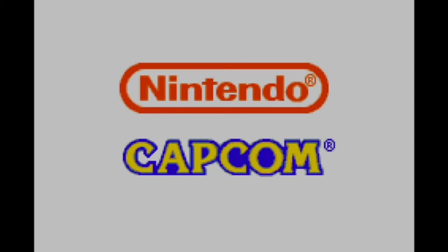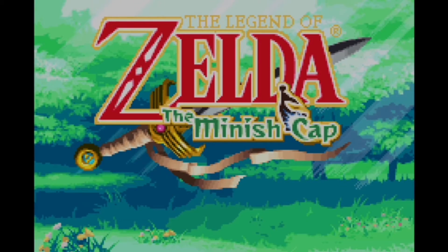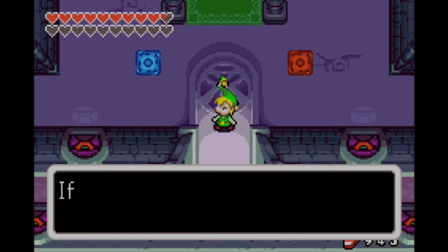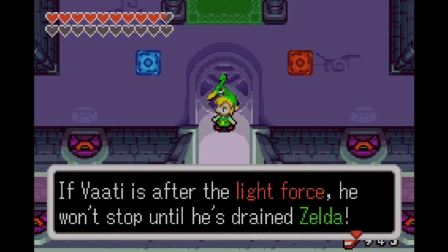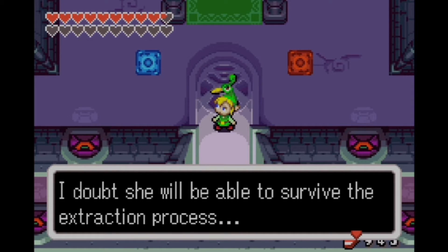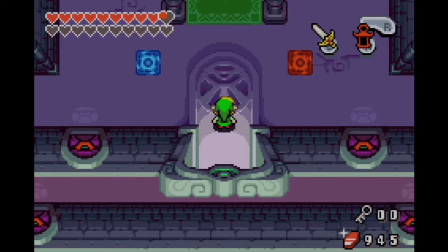This is part 61 of our Minish Cap walkthrough, and it's a real rarity for any Zelda game — there's actually stuff you can do only after you beat the final boss, and we're going to do that right here. You thought you were done? You're not. There are six figurines we can now collect that will give us the Karloff medal, and we can also get the mirror shield.